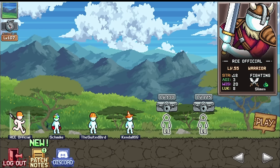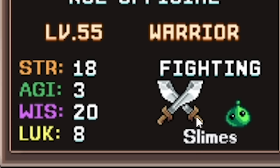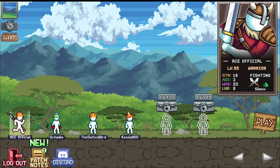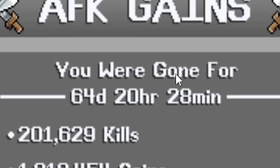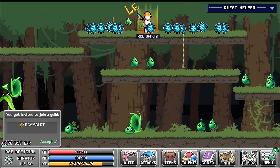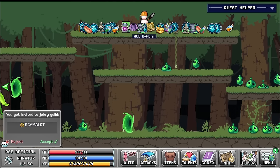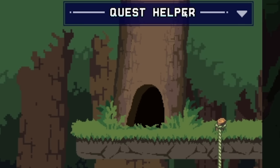So it's been a while since we last touched it. RCE official - this is me, I am a warrior, currently fighting slimes - that's where I was when we last played. Because it's an idle game, the game has been playing whilst I've been away. You were gone for 64 days - we got 200,000 kills and we became a millionaire. I'm going to claim all that stuff. I also got invited to join a guild called 'Scam A Lot' - that sounds good, I'm definitely joining that one.